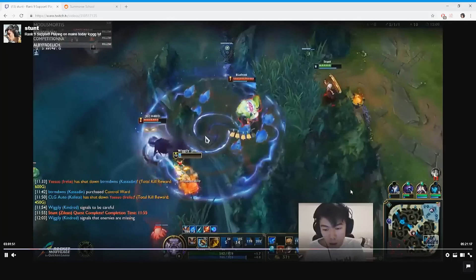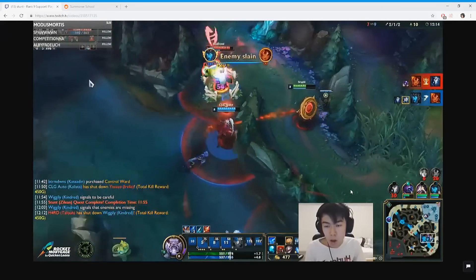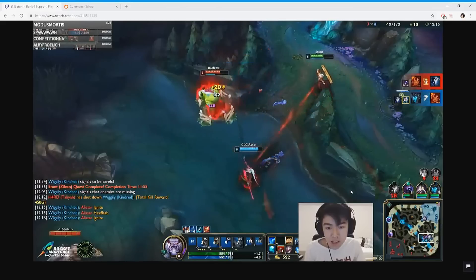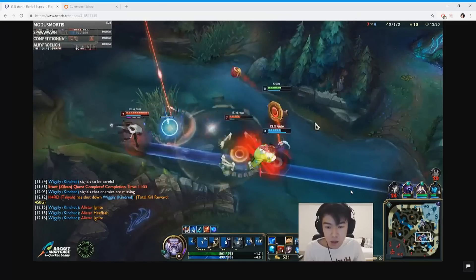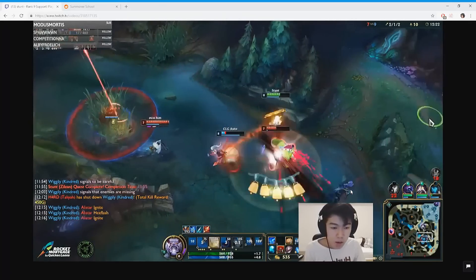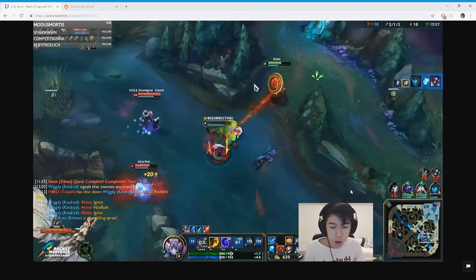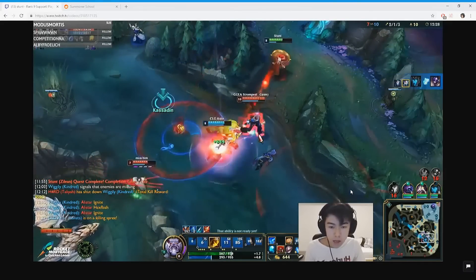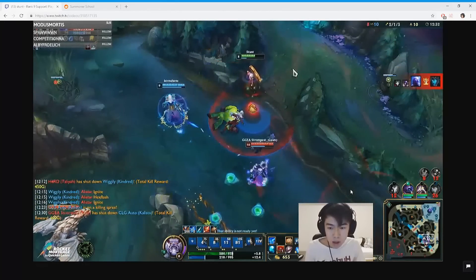An important part about skirmishing as a support is to draw as much focus to yourself as possible without dying. Since you are the lowest resource member of the team, you kind of want to distract them from your carry roles. As you see here, I'm trying to distract Ryze from hitting Kalista — to no avail. Too often I see people just ditching their teammates when they could contribute more.